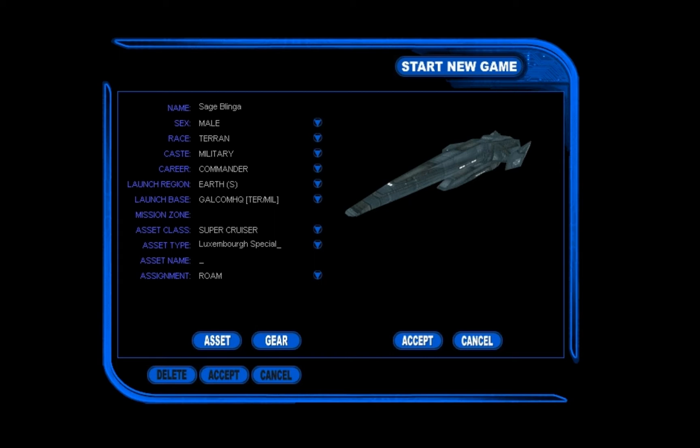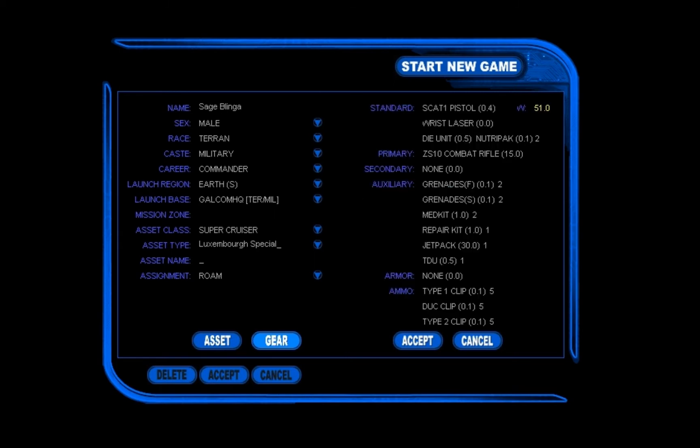The last thing you can choose is your assignment — free roam or campaign mode. Campaign mode is barely different from free roam; you get some missions, but the best part is that you don't have to do them. If you ignore the missions they'll eventually end and you'll be in free roam mode again. We're going to stick with free roam mode for now. A typical military commander starts out with a pistol, a wrist laser, some trash, a combat rifle, a couple of grenades, a jetpack, a PDU — whatever that is — some medic kits and repair kits.